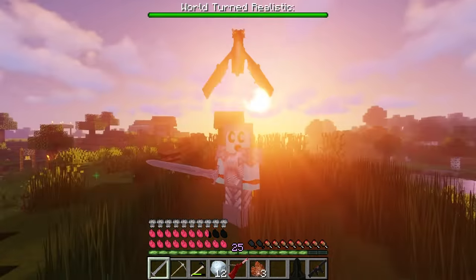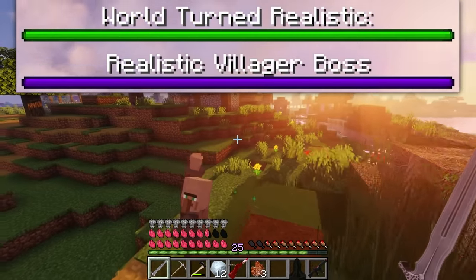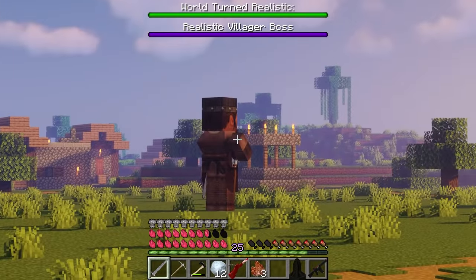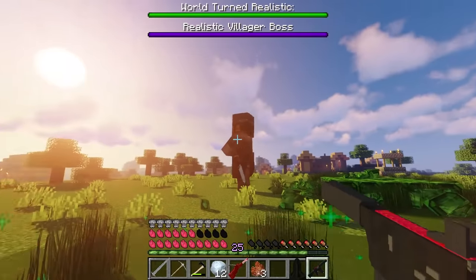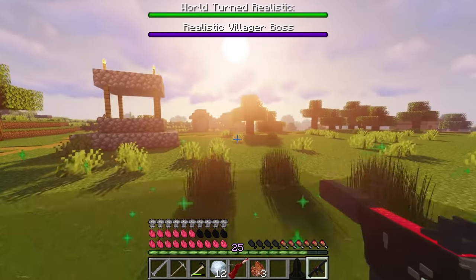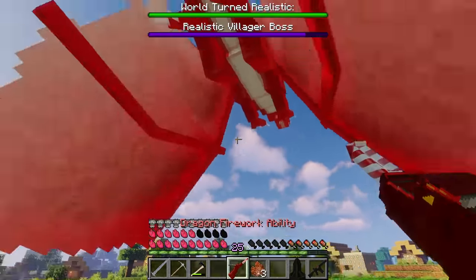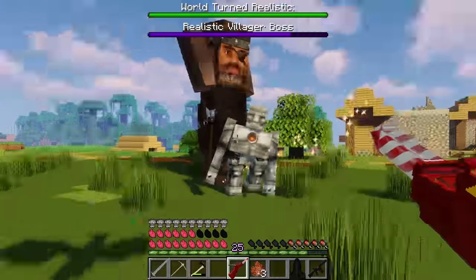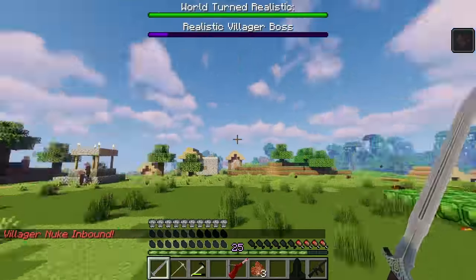What the heck? I'm back where I started. Realistic villager boss? That must be him. Oh, you want to play that way? Take my laser. He shoots out villagers — not today. Dragon, get him with your fireworks. He just summoned an iron golem. Villager nuking bound.